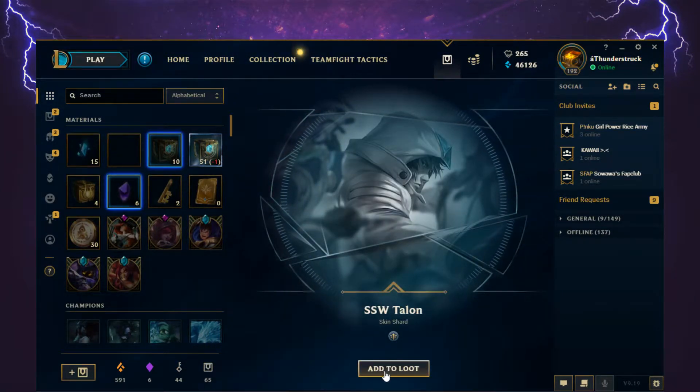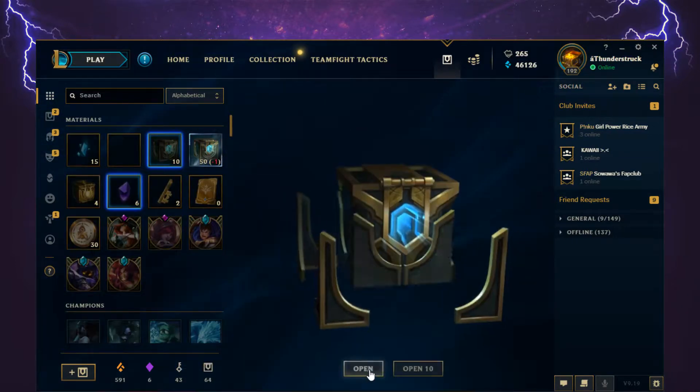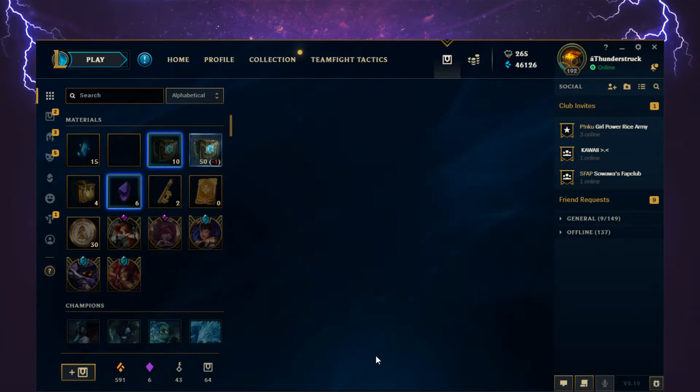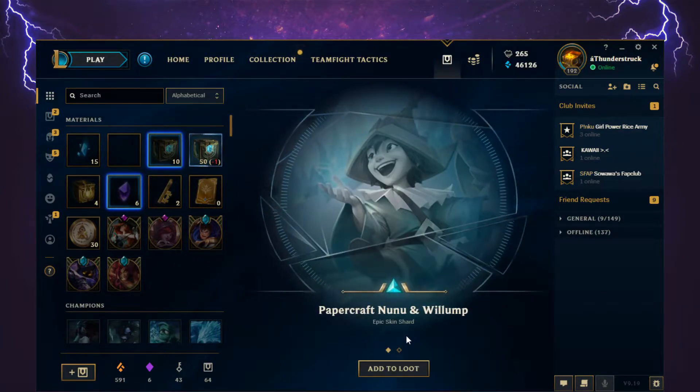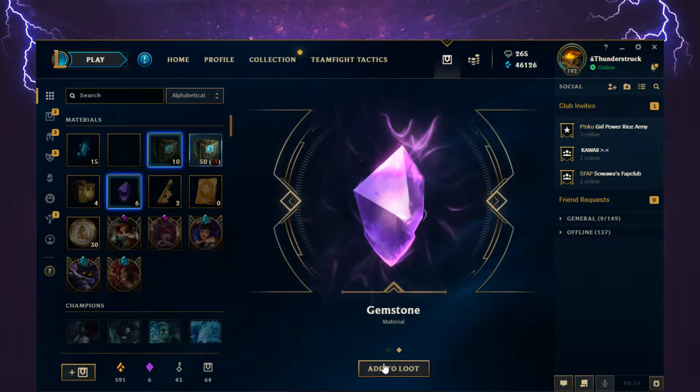SSW Talon skin shard. Then Papercraft Nunu and Willump, epic skin shard — and another Gemstone! PogChamp!